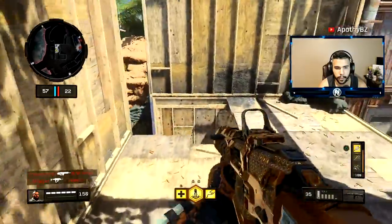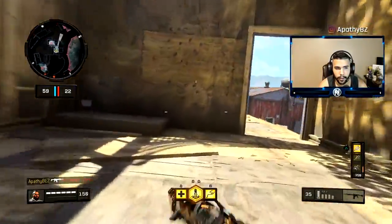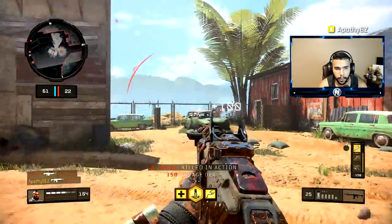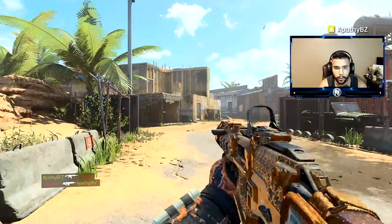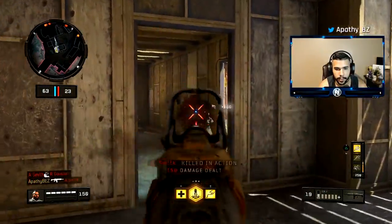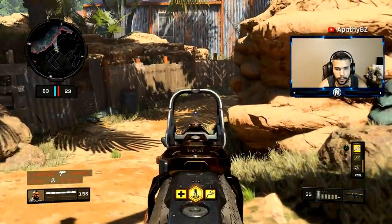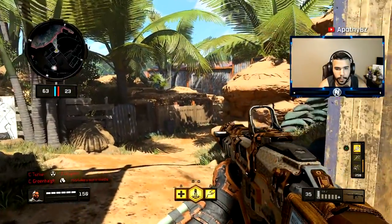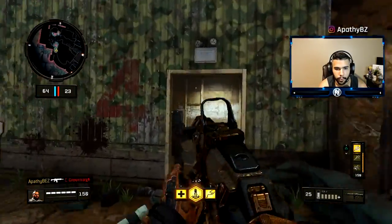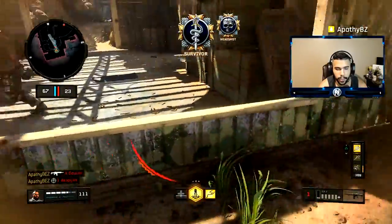Good centering allows you to snap onto your enemy right away. It does depend on where you are on the map — it doesn't always mean straight ahead because there are different floors and elevations. For example, when pushing through an area I'm always centering my aim as I walk around so I'm always ready. If there's a downhill section, instead of centering flat, you slightly maneuver your aim down. Even pros get lazy with this and it can be a bad habit that costs you.